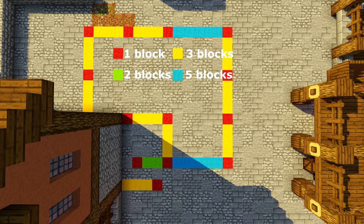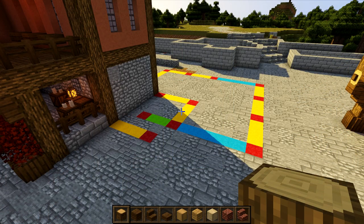Here is the layout of the floor plan. This one's a little confusing because we're attached to another building, but the most important part is lining up from the pillars on the other building. The red blocks are one-block pillars, yellow blocks are three blocks, green blocks are two blocks, and blue blocks are five blocks.